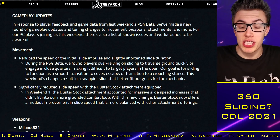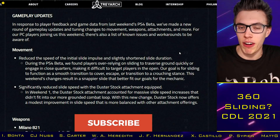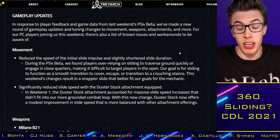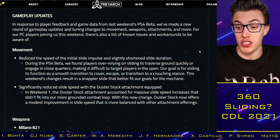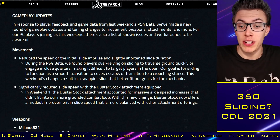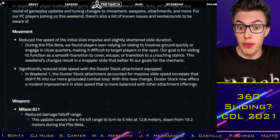Looking at movement changes: they reduced the speed of the initial slide impulse and slightly shortened slide durations, making it a little more like a ghost slide, which a lot of pros are pretty happy with. During the PS4 beta, players were over-relying on sliding to traverse ground quickly or engage in close quarters, making it difficult to target players in the open. Their goal is for sliding to function as a smooth transition to cover, escape, or a crouching stance. This weekend's changes result in a snappier slide. They also slightly reduced slide speed with the Duster Stock attachment — you'll have seen the crazy clips from Grandmaster Crimson and others using it to great effect, just absolutely flying around the map.